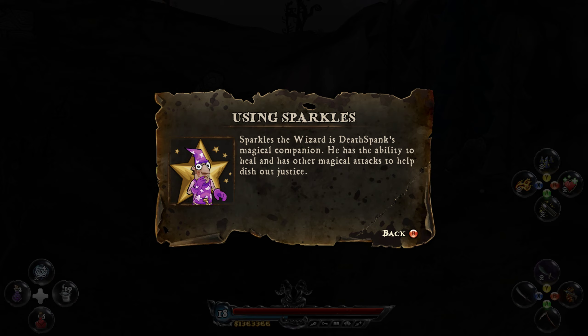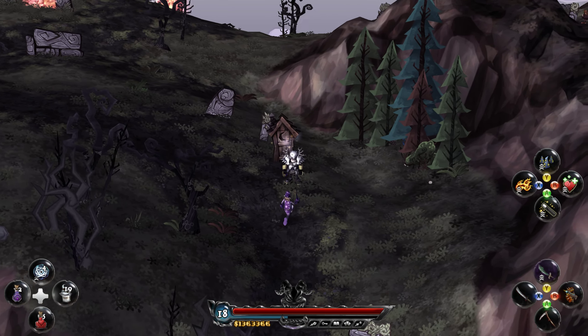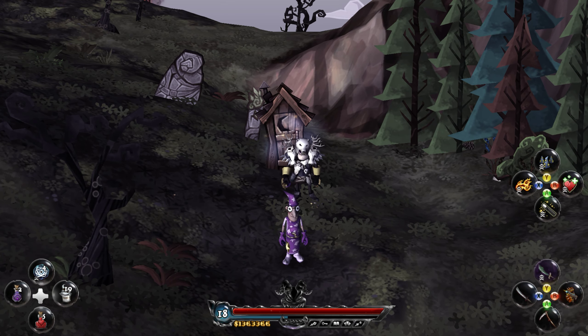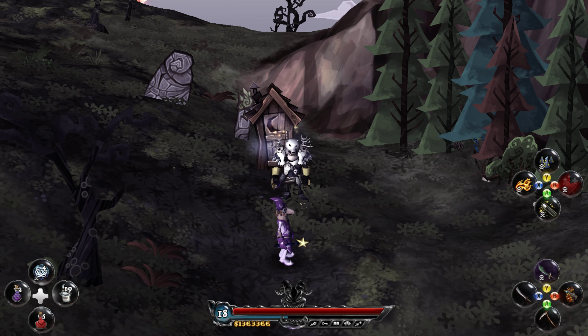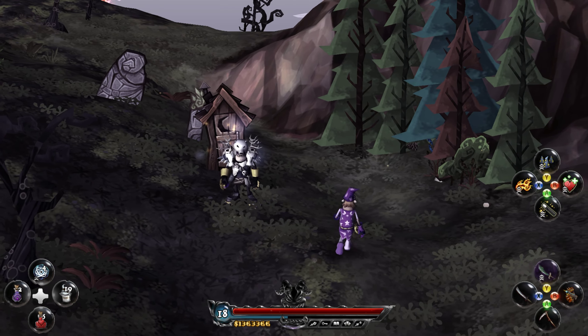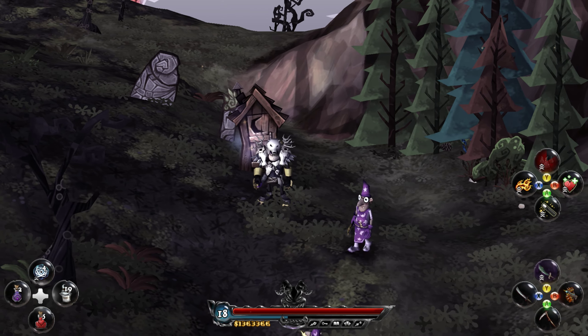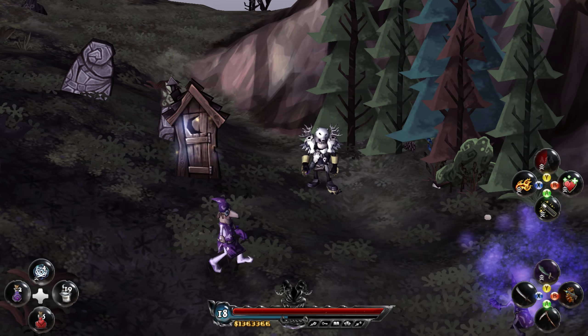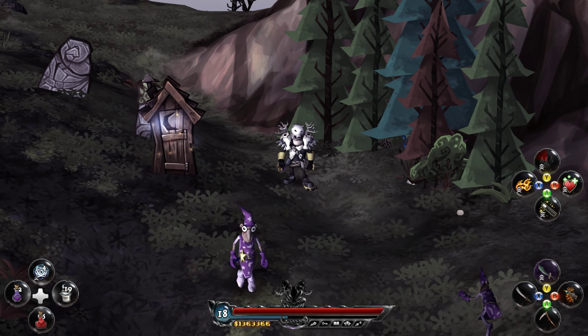Sparkles the Wizard is Deathspank's magical companion. He has healing and other magical attacks to help dish out justice. He has four attacks: one is healing, a clone of himself to go after enemies, fire — which you have to hold down — and a standard ranged attack. As Deathspank levels up, Sparkles also levels up his abilities. He's pretty powerful, to be honest.